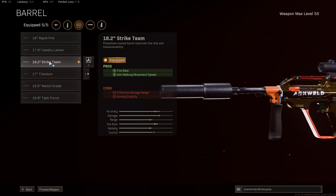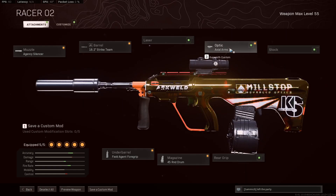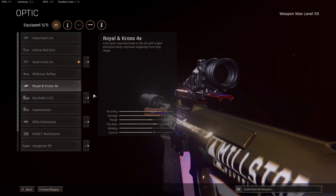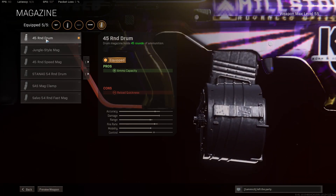I prefer the Strike Team Barrel because it gives aim walking movement speed and also helps the fire rate, compared to the Titanium which only does fire rate. For the optic, the 3x is how you want to go. If you are a 4x person, definitely give that a go, but I really prefer the 3x.